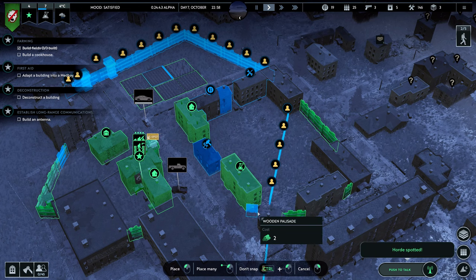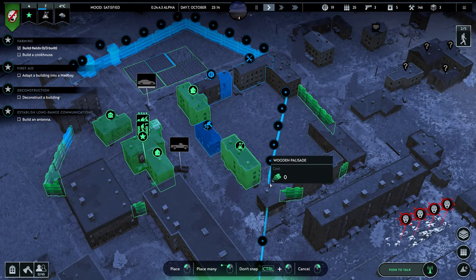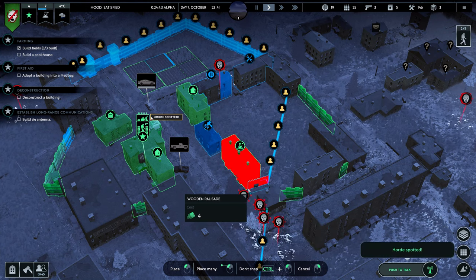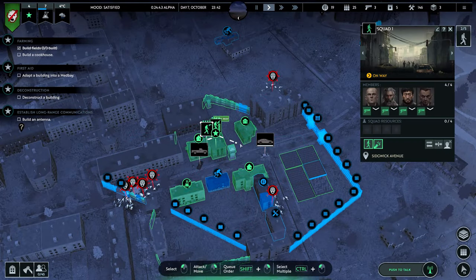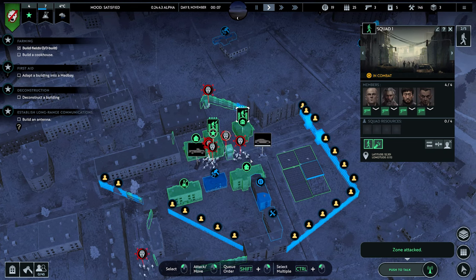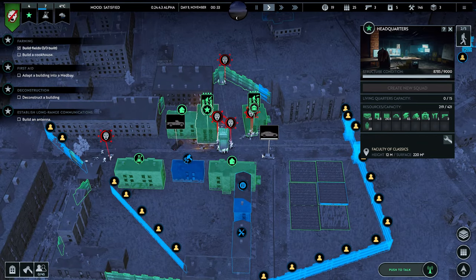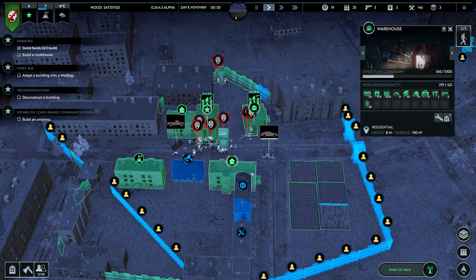Infected incoming! That's not going to work. One palisade — I'm just going to have to put it somewhere around here. Oh jeez, that is a lot of them. They're already attacking the building. The infected are pillaging a building. That's a lot of them. The door won't hold much longer. That warehouse is getting destroyed.